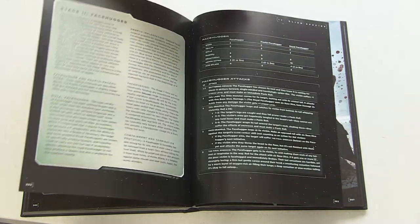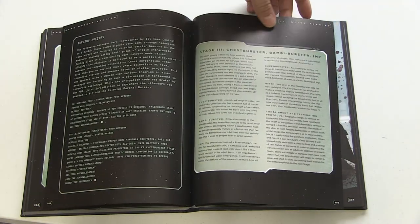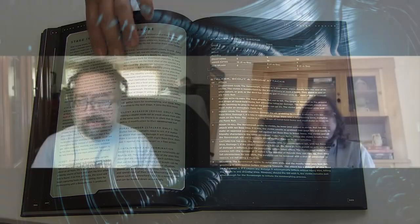It has everything — ships, land vehicles, weapons, and of course aliens. They also have other creatures as well. It does a good job of explaining in detail the xenomorphs and their progression as they mature, including the alien mother.